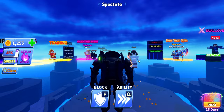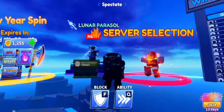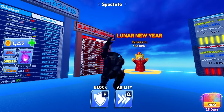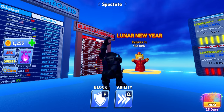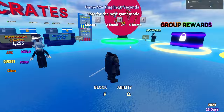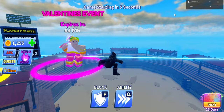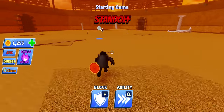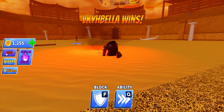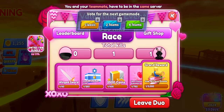Now let's move on to how you can get a lot of eliminations fast. The first method is to use a private server and keep eliminating your duo over and over. We're inside a private server with zero kills on both accounts. Let's test it — the other account eliminates me — boom! That counts as one elimination toward the Valentine's event. It works.